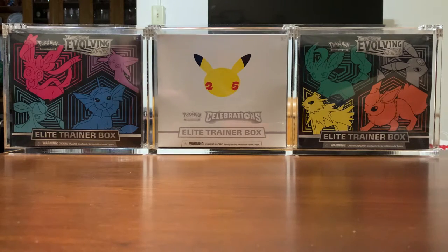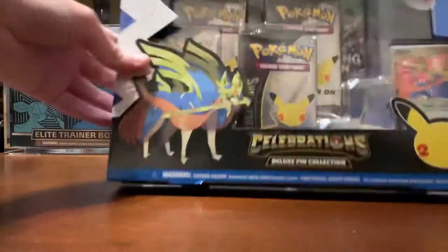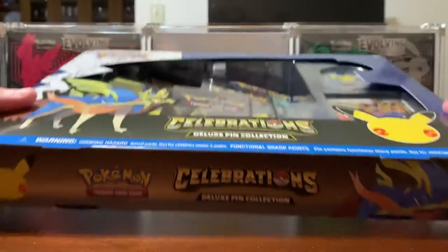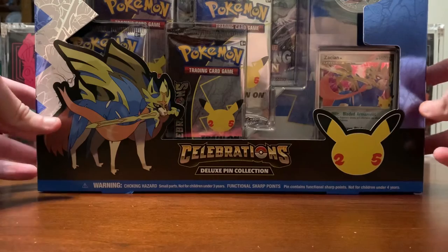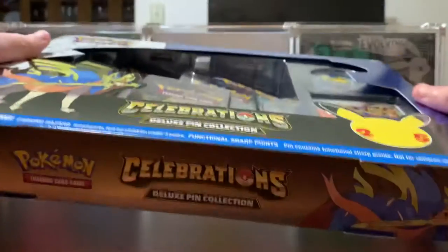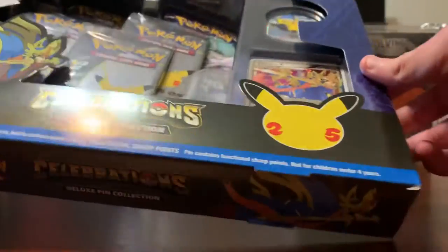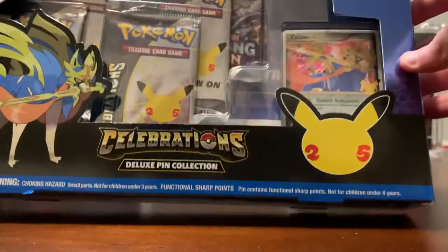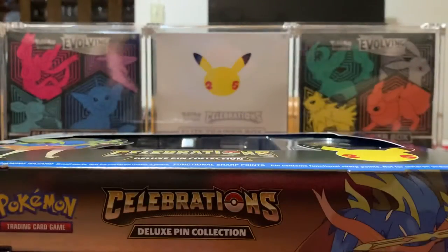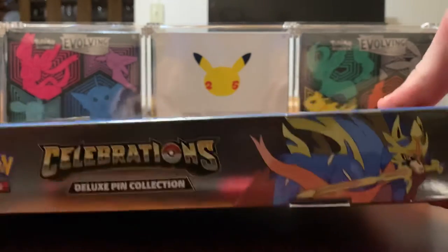Well, I did it again. We're going to be opening up a couple of these today. The Zacian Deluxe Pin Collection — it comes with that Surfing Pikachu pin, Zacian card, and six packs. I got two of this box. I was debating keeping one sealed, but I think I'm going to end up opening both of them.